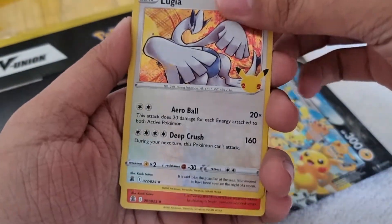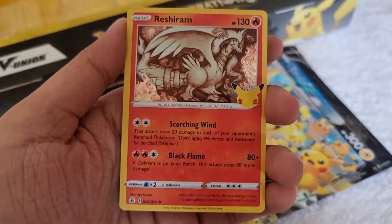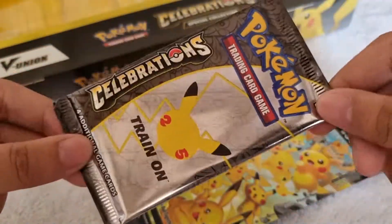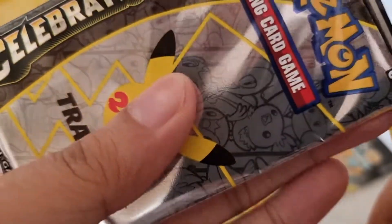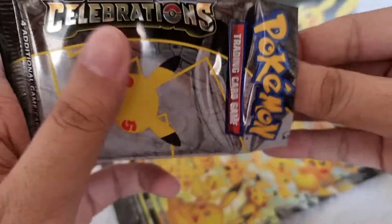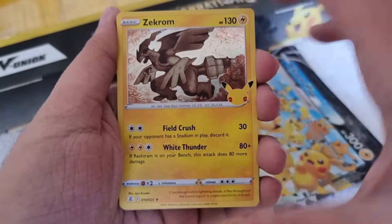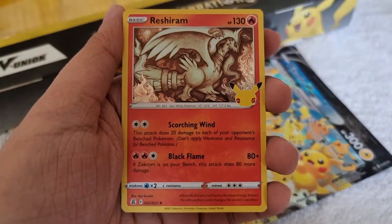For the next pack we got Lugia, Ho-Oh, Zacian V, and Reshiram. Can we get last-pack magic out of this fourth Celebrations booster pack? We got Zekrom, Kyogre, Lunala, and Reshiram.